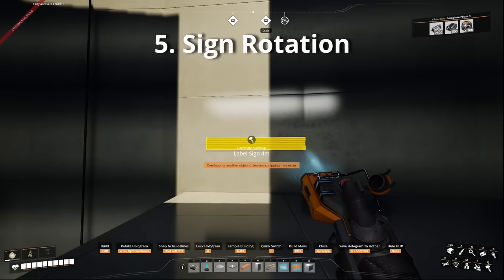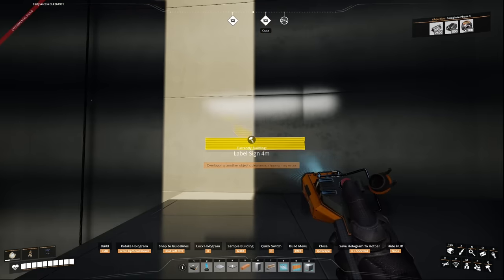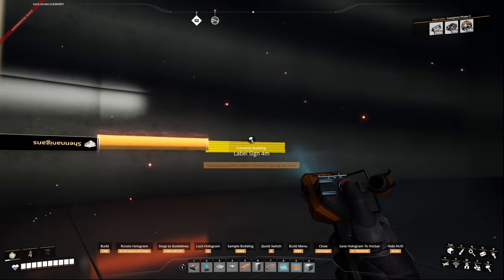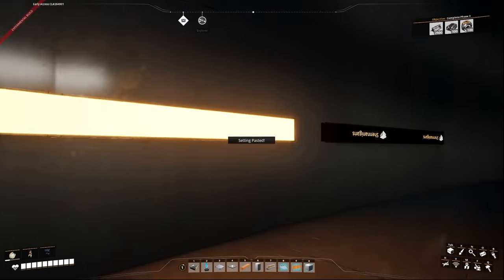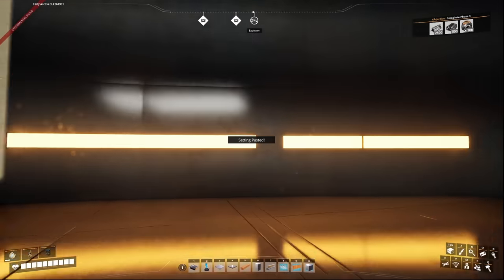Speaking of lighting, you can now rotate signs directly on walls, which is great for producing various lighting designs. If you want to skip using copy and paste for sign lighting, you can create a blueprint to save time when placing signs — they'll already have the lighting option selected.